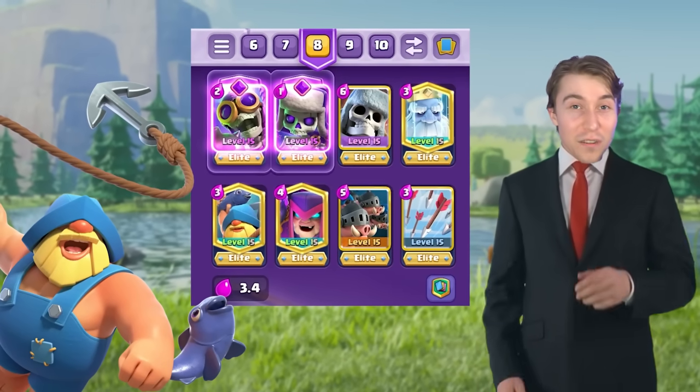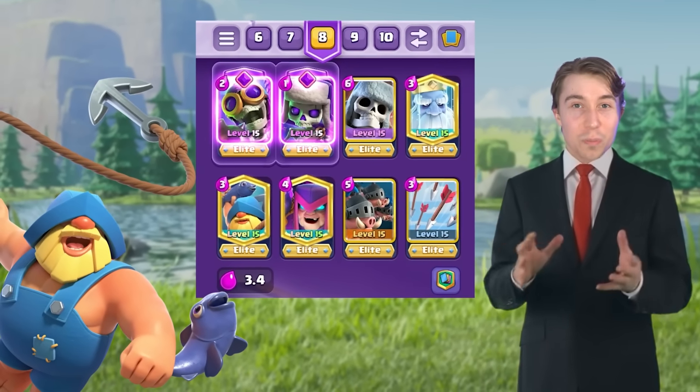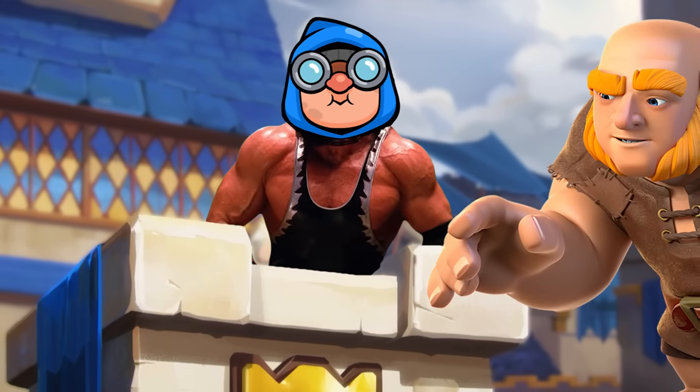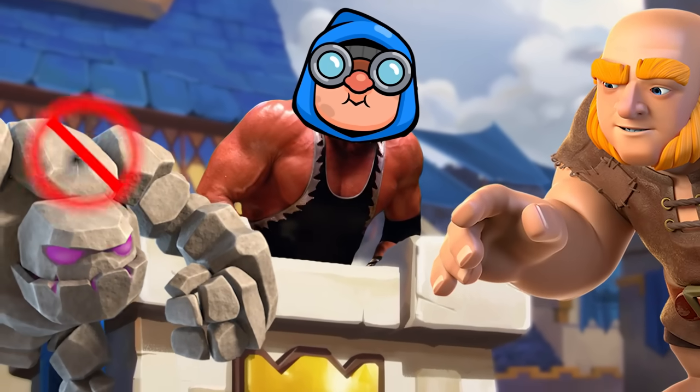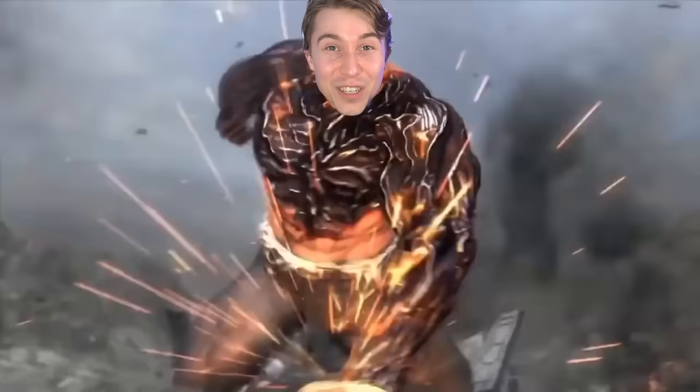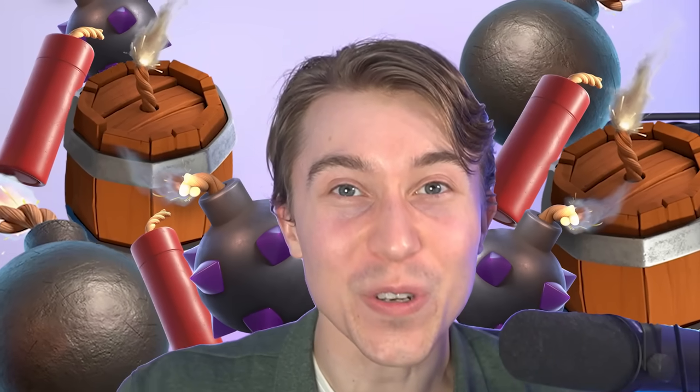This deck used to be played with Fisherman instead of Goblin Demolisher, and if you want to use this with Princess Tower, I would still recommend using Fisherman. Since Cannoneer devours big tank decks, you can get away without using a building or a Fisherman. Instead of worrying about defense, you can release extreme offense the entire game. It's time to barrage our opponents with big bomb blasts and assert dominance.